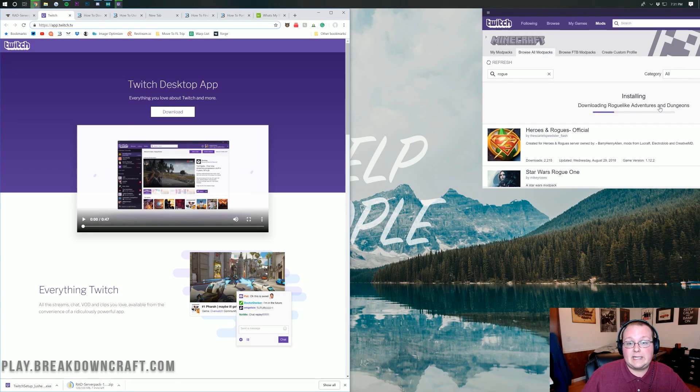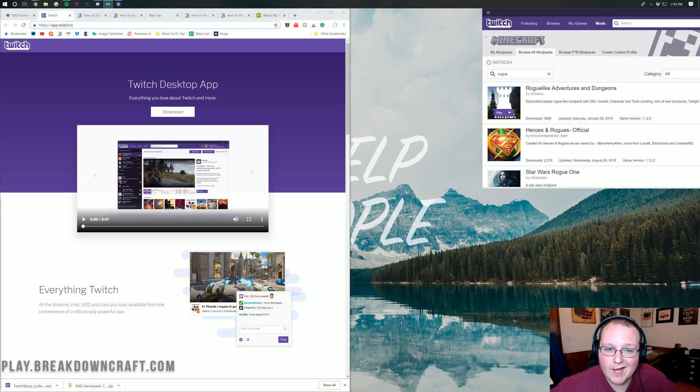We're knocking out two things here: we're also downloading the modpack locally, because your friends need that too — they can use the link at the info card. Both are now downloaded. We can see the Roguelike Adventures and Dungeons modpack server files have downloaded, and the purple Play button appears on Roguelike Adventures and Dungeons in the Twitch app, signifying it has also finished downloading.